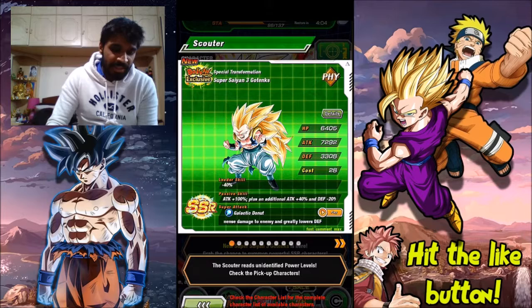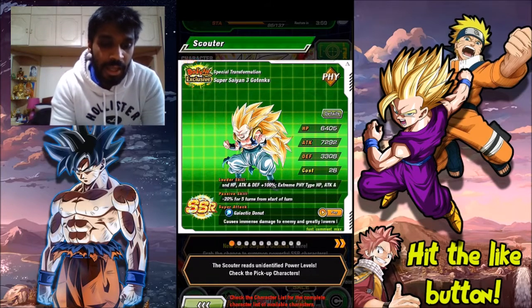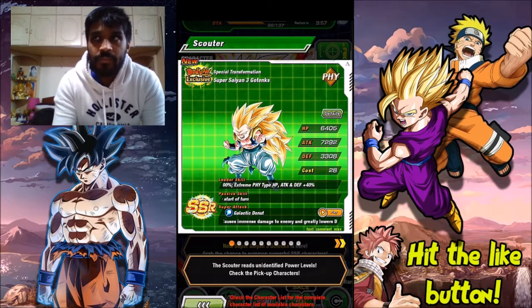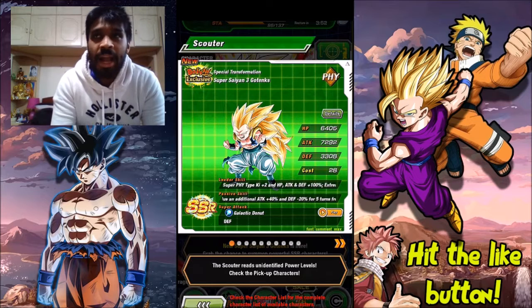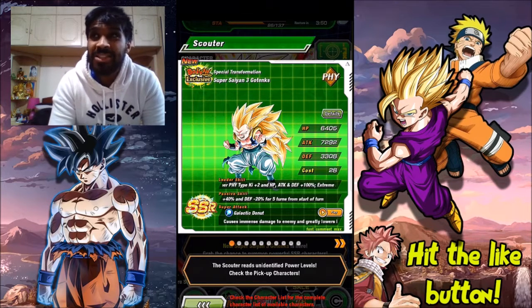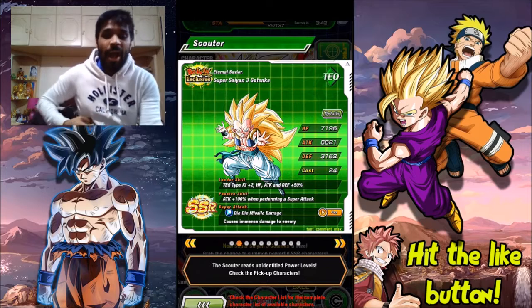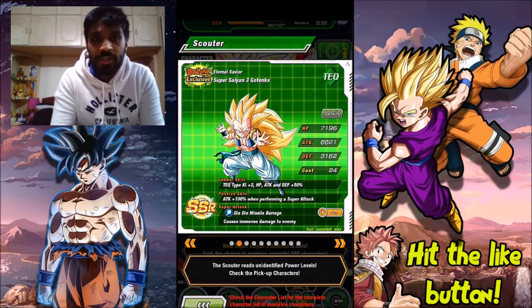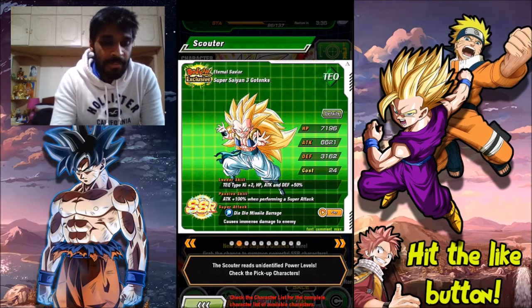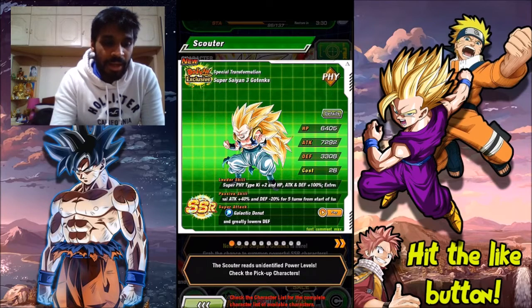Galactic Donut causes immense damage to the enemy and greatly lowers defense. He seems really good. I wanted him on my JP account but couldn't get him — I kept getting the TEQ Gotenks so many times. I'm going for the physical one.